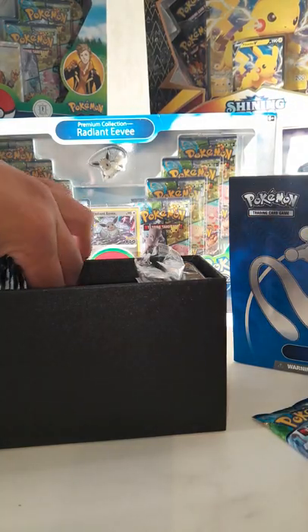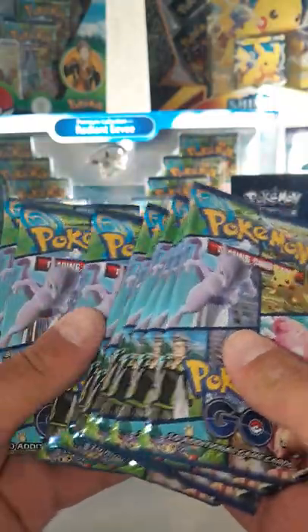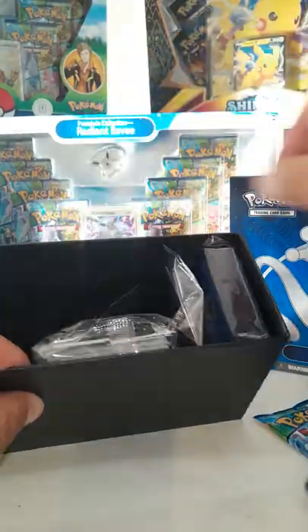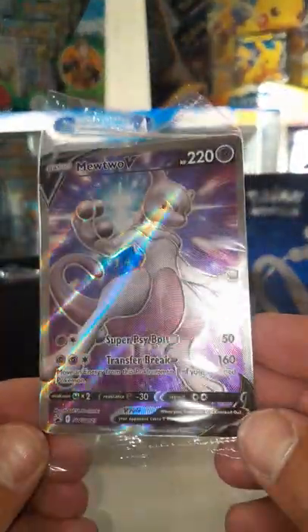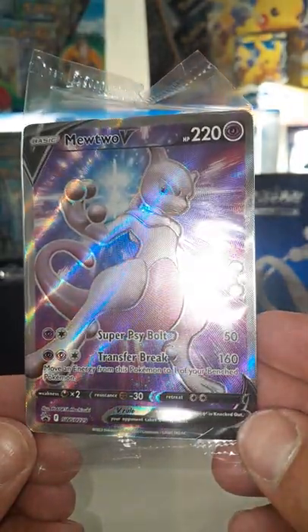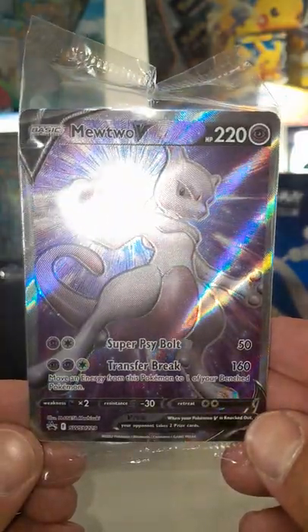Brilliant Stars was a massive set for me. But yeah, if you can get some Charizards — that's the promo. It's a stunning promo. Anyway, you can see a little print line there, right there on his belly, on his head. That's not very good.